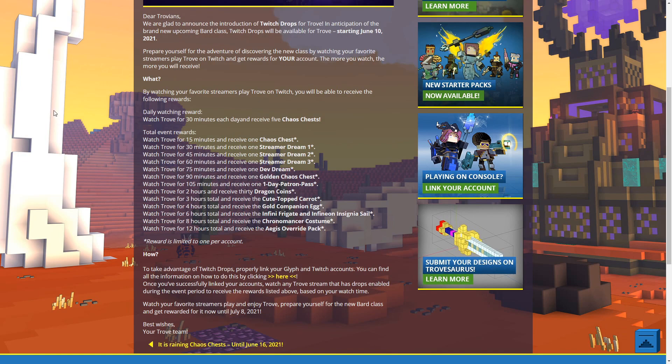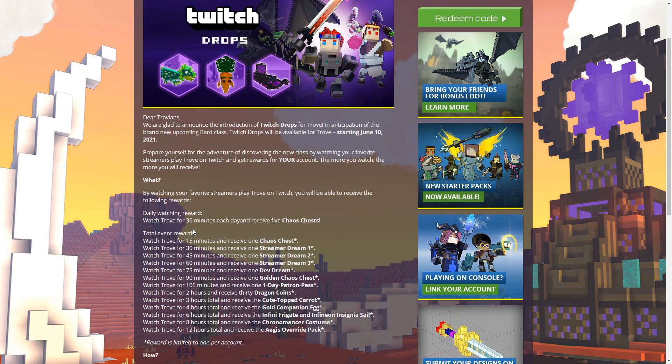I'll be showcasing the rewards so you have an idea of what items you can get. I haven't gotten all of them — I'm still missing the Ages Override Pack because it requires 12 hours and I only managed to watch up to eight hours. To earn drops, just log into your Twitch account linked to your Trove account and watch any live stream. You don't need to chat; just make sure the streamer has drops enabled. You can check your progress by clicking on your profile in Twitch and viewing your drops session.